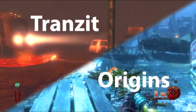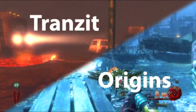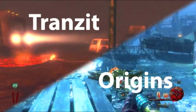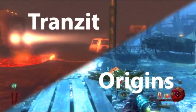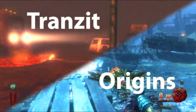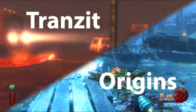That is it from my end. We have Transit at 17.5 points and Origins at 32.5. I now leave it up to you to determine what map is better — just comment below what map you prefer, no bias. If you're new to the channel, subscribe. If you're enjoying this series, please leave a like. Have a wonderful day, go follow me on Twitter, and I will talk to you later. Peace out.